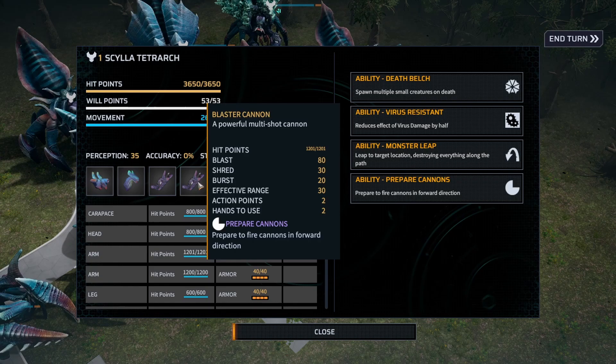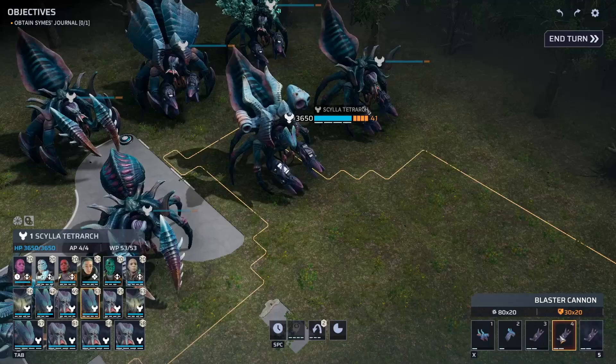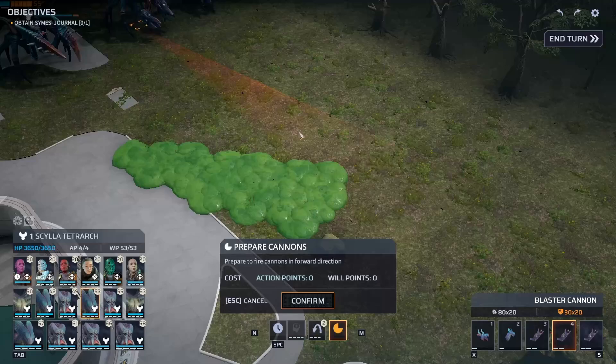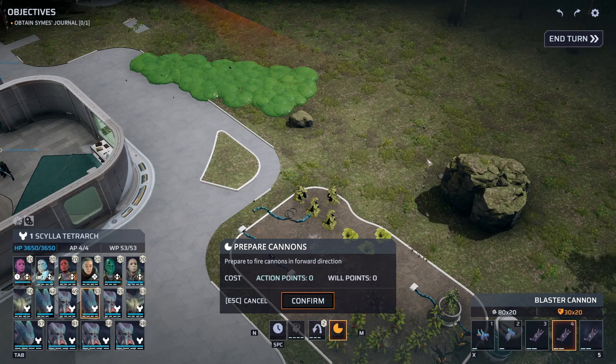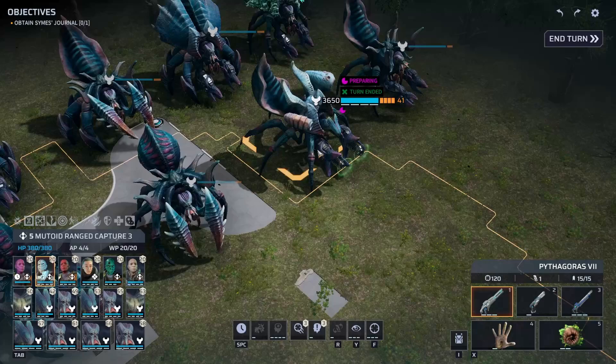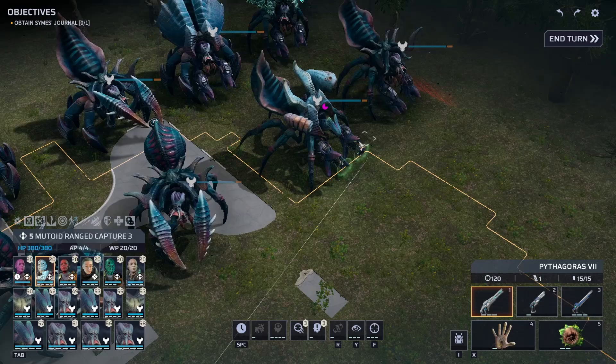I'll show you how the prepare mechanic works. We're going to do the Prepare Cannons — you can see this is a cone that comes out roughly here. We go ahead and do that, and now he's preparing. At the beginning of his next turn, he will actually do that shot. You'll notice the arms point to where the cone is firing.